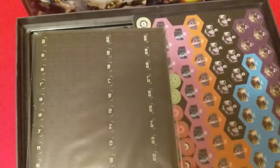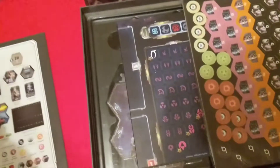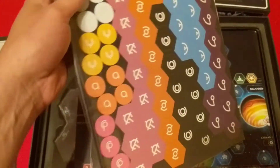Then we've got the resource trackers. There's four, one for each pilot. And some punch out tokens — I believe these are the same.